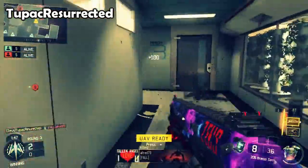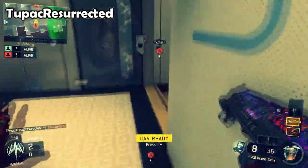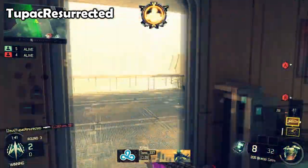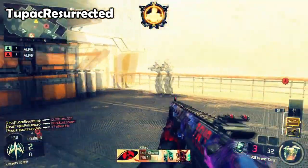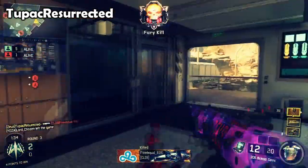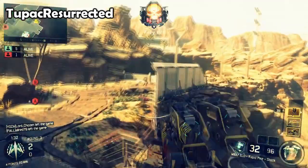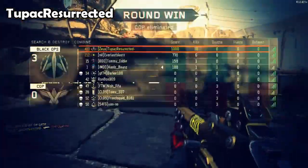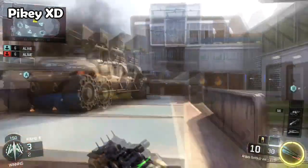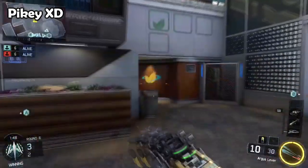At number three we have Tupac Resurrected, on Combine with an M8/brekkie overkill class — kind of strange. He rushes up top, finds the first guy with the brekkie, goes downstairs, sees them all on the radar over by A-side, gets the second, third, and fourth for a quad. Then he switches back to the M8 — weird overkill class but it worked out — and gets the last guy way back in the spawn. Very nice.